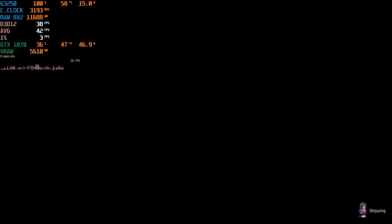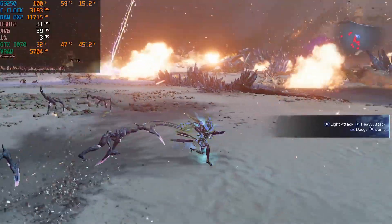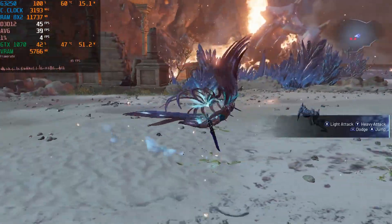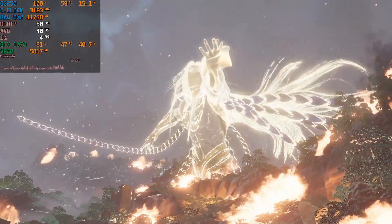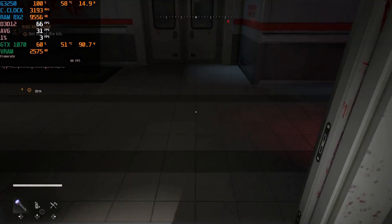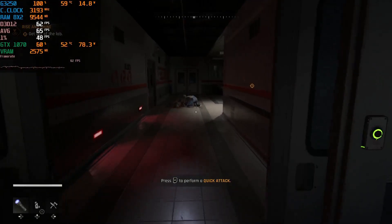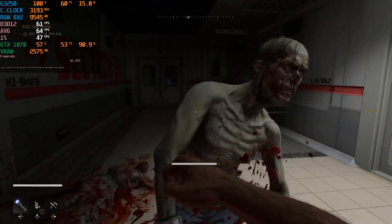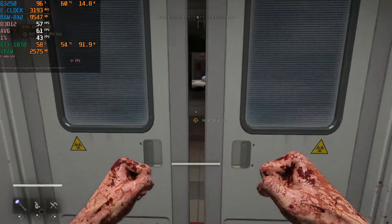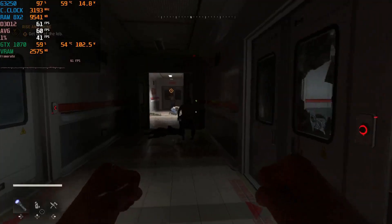There are too many enemies on screen, it can't handle it — it's two cores, man. I got lazy with Dying Light, I'll be honest. I thought about going outside in-game, but I was like, what's the point? My CPU is at 100% — just assume it's gonna be around 30 FPS, and probably dropping into the 20s when there are too many zombies on screen. I was losing motivation at this point.